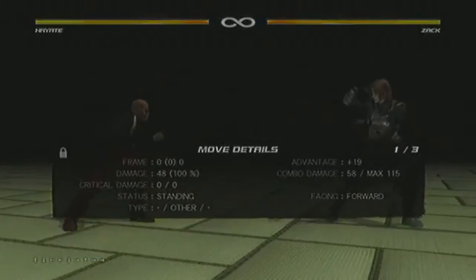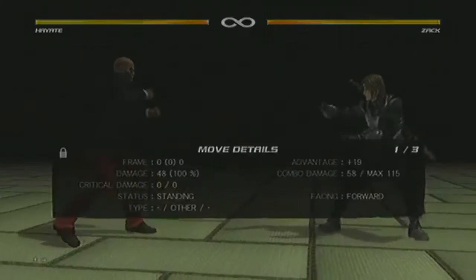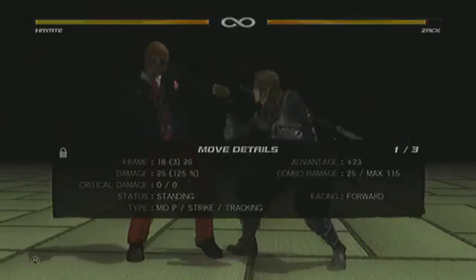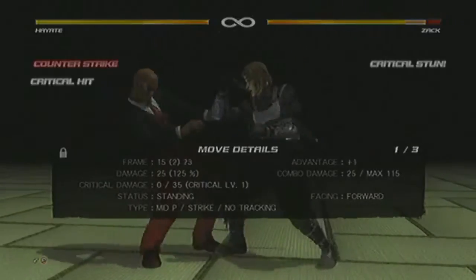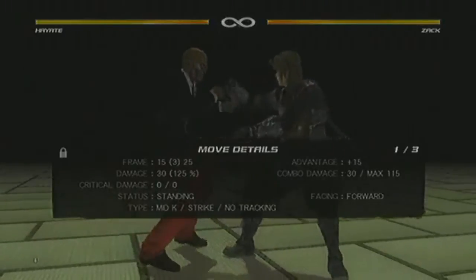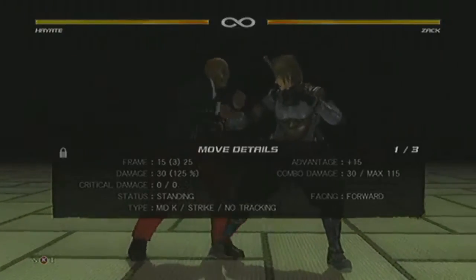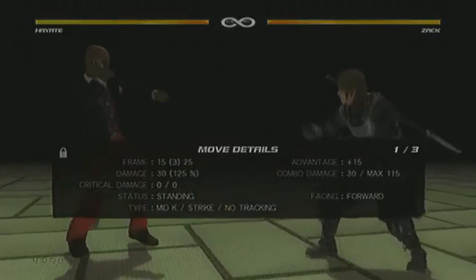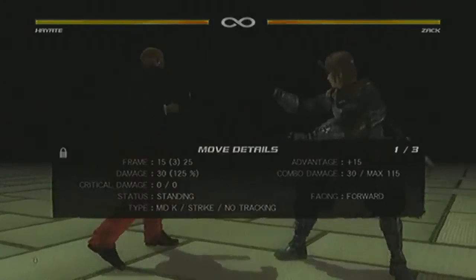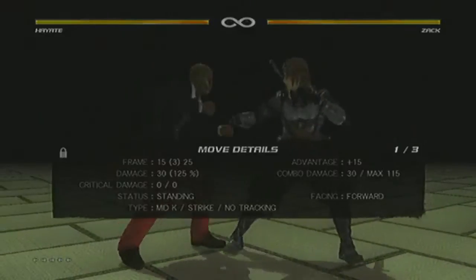Hayate is a mix-up-based character. The objective with him is to get a counter stun — ideally with 4P, any of his poke moves, 3P, or his 1K, which as mentioned before is a crush move. So it's really good to start his offensive pressure. His stun launch game is fairly weak. His damage output is not that great by stun-launching players, so he has to play in the stun game to rack up anything big.